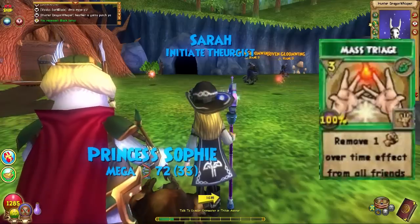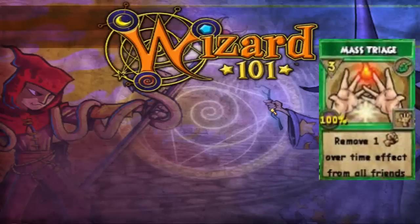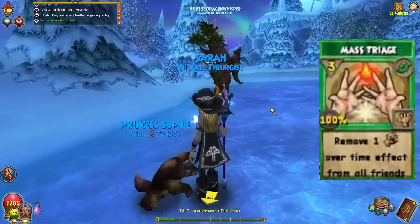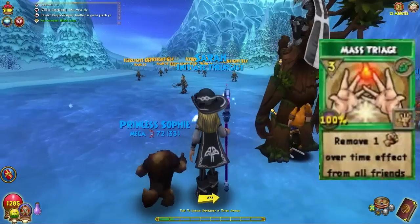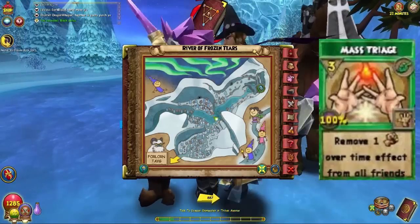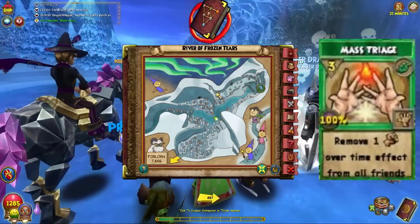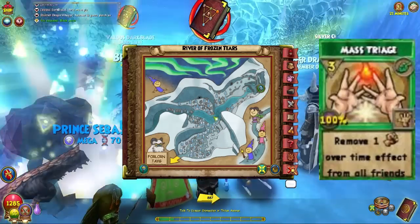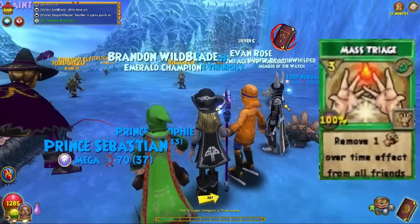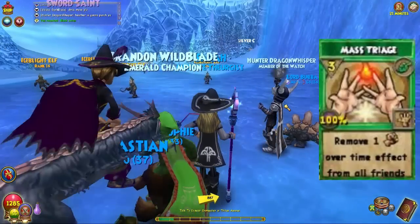Alright, we're with Hunter now and he's going to tell you about Mass Triage. So if you have multiple fires or you're going into a 2v2, you can get Mass Triage by farming these Ice Blight Elves — and you don't have to be an ice wizard to cast it. It's right here in the River of Frozen Tears in Polaris, coming from Four Long Tag. These ice mobs are easy to farm, and mob farming is always better than a boss. Mass Triage is right here.